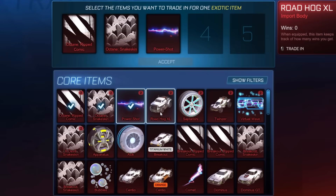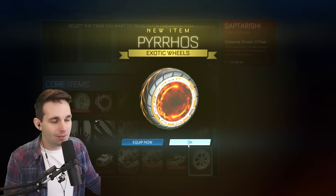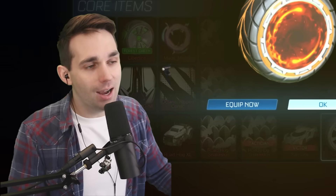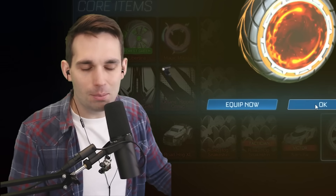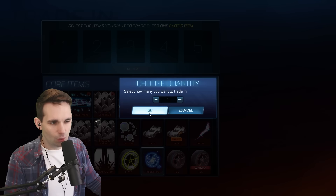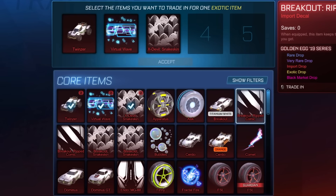I think we got him some Forest Green Centros out of one of the crate series. Trade up some of these Powershots, the Roadhog XL — God, it's so glorious. And yeet. I don't know how to say these wheels — I'll say Pyros or Fyros, nailed it. Twins are okay, yeet. Virtual Wave, yeet. X-Devil Snakeskin, yeet. When a Breakout Ripped Comic from the golden egg series — because that might give us a chance for a painted exotic wheel. Throw out the Breakout Snakeskin.